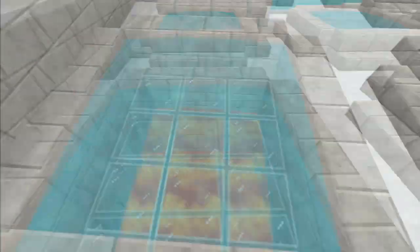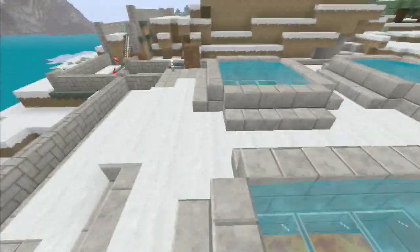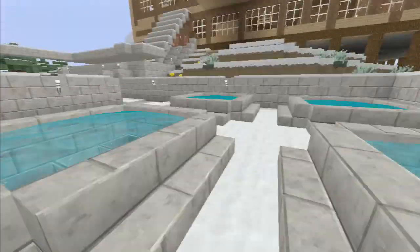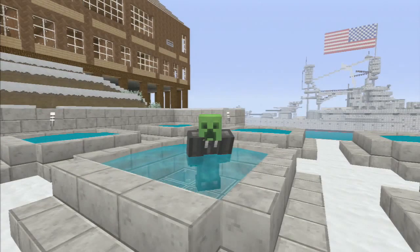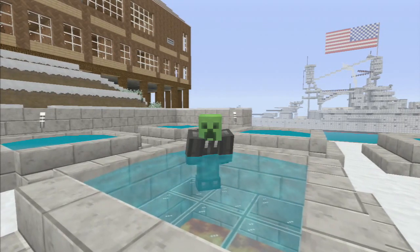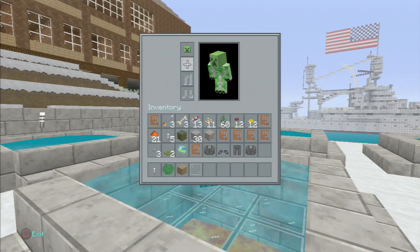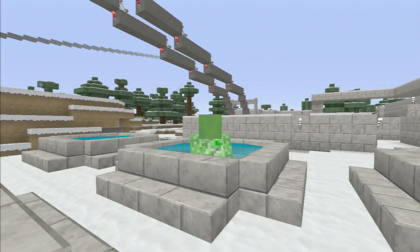Here's the hot tubs right here. We got lava underneath them to make sure they never freeze. That's very nice — a nice, refreshing bath.